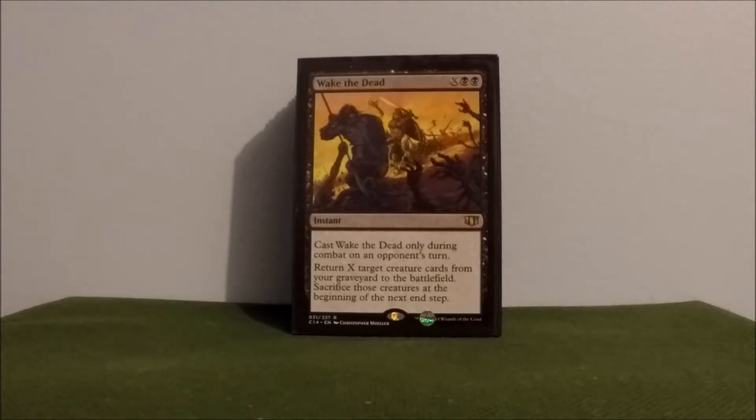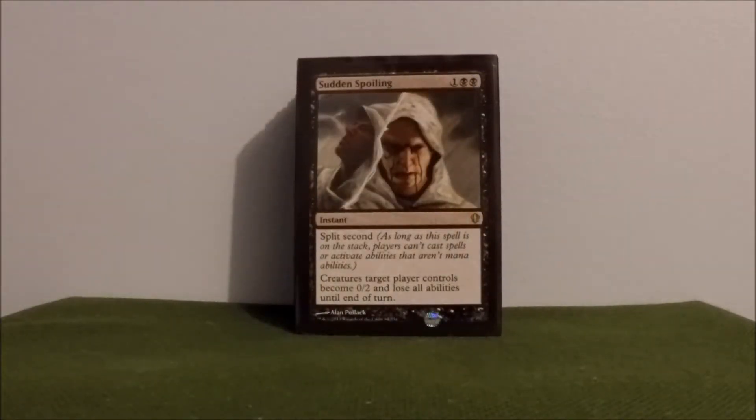Wake the Dead — a good defense card. You can only cast it during an opponent's turn. Return X creature cards from your graveyard to the battlefield. You have to sacrifice those at the beginning of the next step, but hopefully you get some cool ETB effects as well as being able to ward off an attack. Sudden Spoiling — another great defense card. A lot of times people don't expect this. Turn all their big fatties into 0/2s — they lose all abilities, and then you just chop them down.